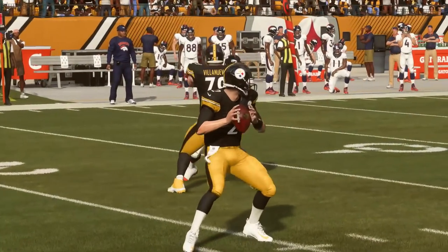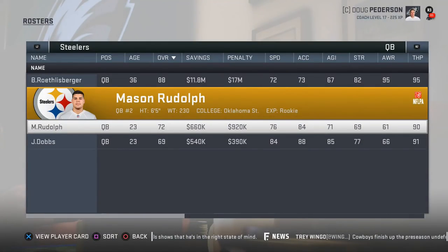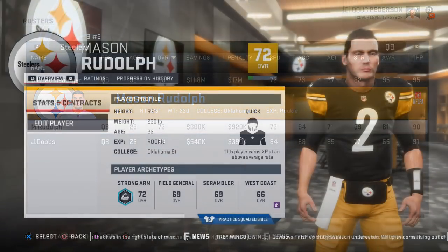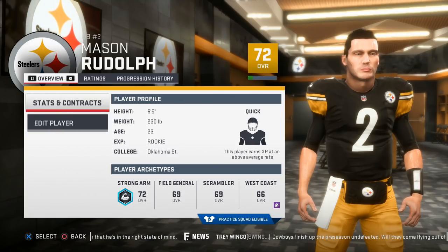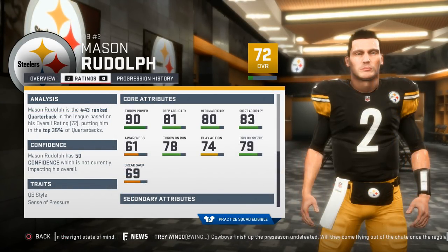Coming in at 3 is Mason Rudolph. We already know Big Ben isn't his biggest fan, and for good reason — he's probably seen Rudolph's Madden 19 ratings. He has 90 throw power and good starting accuracy numbers across the board: 83 short, 80 mid, and most importantly 81 deep throw. The third-round pick will come out the gate earning trust with his accuracy and on-point deep balls, and his quick development gives him way more upside than most.